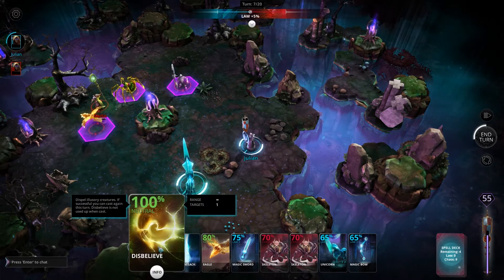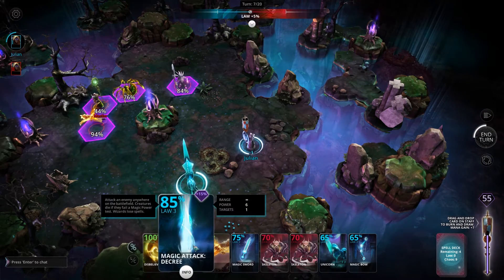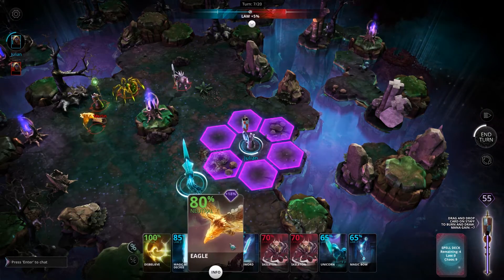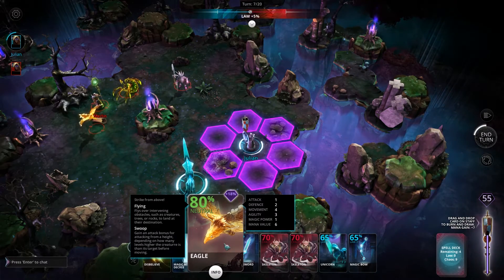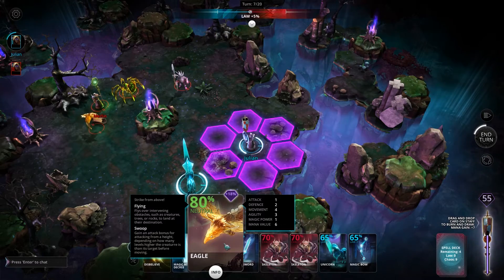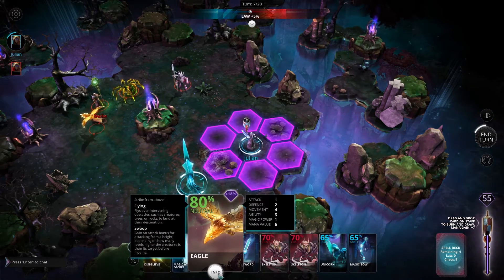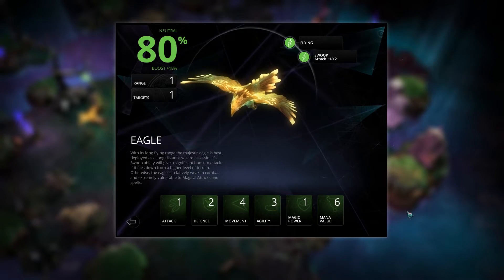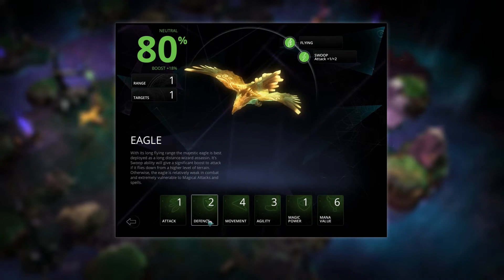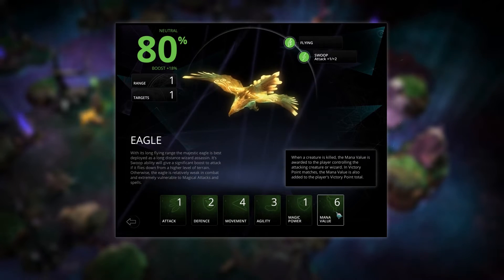As you mouse over any of these cards it will expand and give you a pop-up that tells you a little bit more about what the card is and what it does. If it's a creature it will give you information on the creature's power and any special abilities that it has, and you can also click on the info button at the bottom of the card which will give you the expanded window for that creature and allow you to read information on the individual statistics.